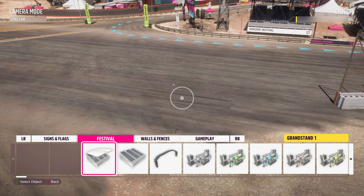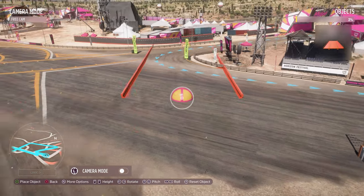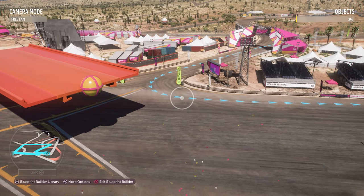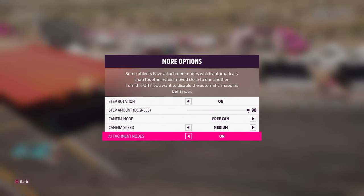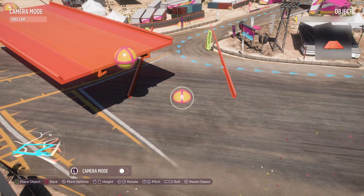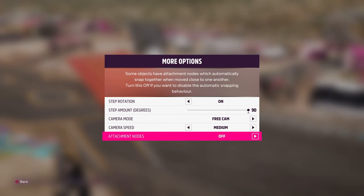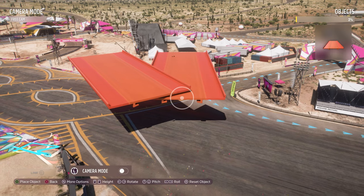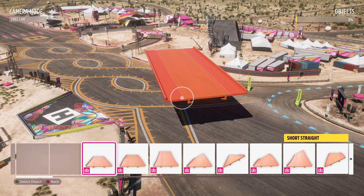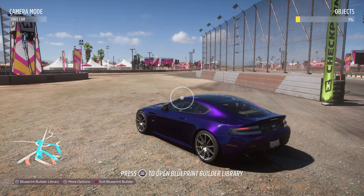Another feature, mainly applicable to Hot Wheels and a few other objects, is snappable objects. If you take a piece of Hot Wheels track and go into more options where the attachment nodes are toggled on, you'll see yellow node indicators, and a second piece of track will clip together with it. Turn nodes off and the objects won't snap. This works for Hot Wheels track and a few pipes currently.